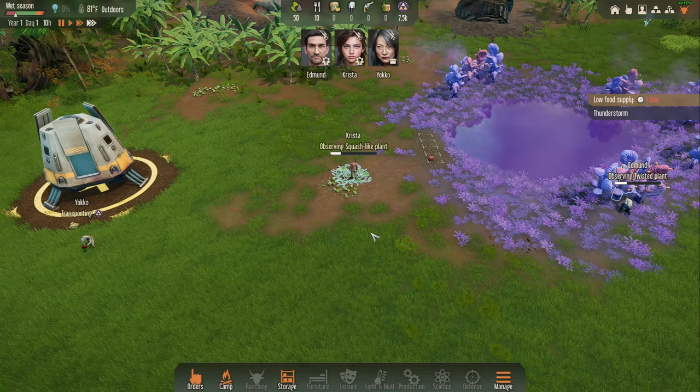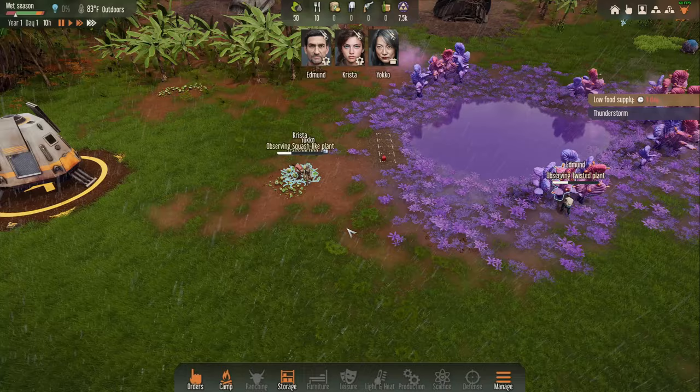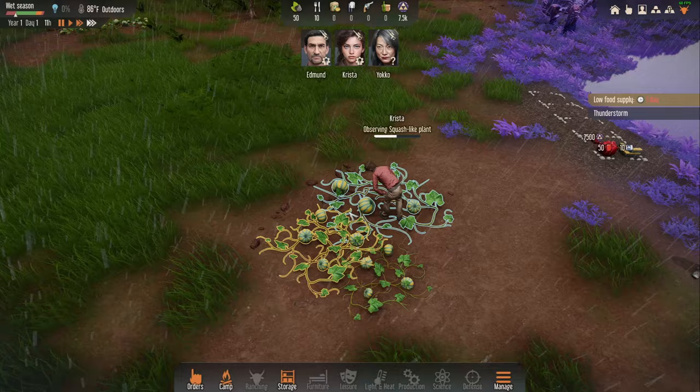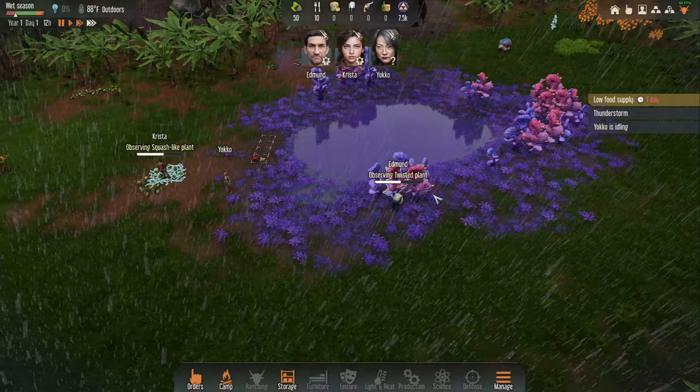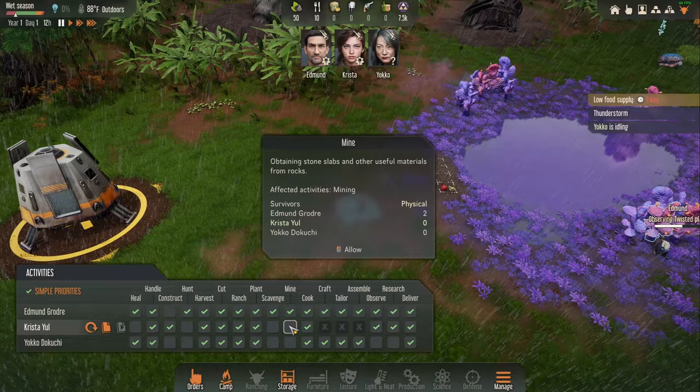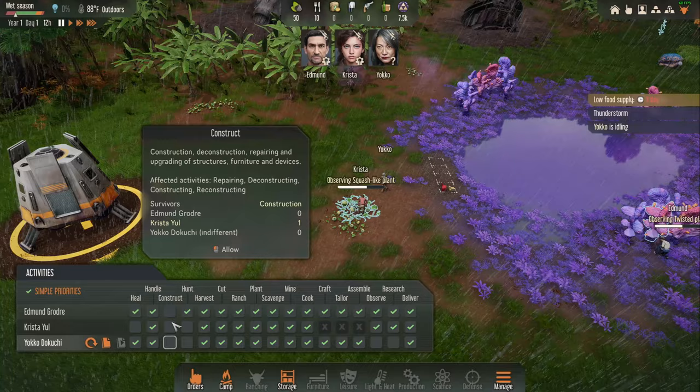Oh we've got a thunderstorm right off the bat. I hope nobody gets hit by lightning — I do not need people getting neurological damage at the start of the game. We need to quickly identify a new food source and the tools necessary to get antibiotics and bandages. Let's get everybody set up — Krista and Edmund for construction, everyone on healing, Yoko on cutting down trees.